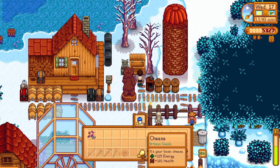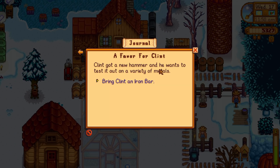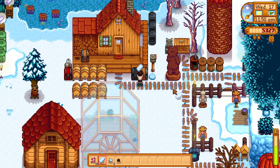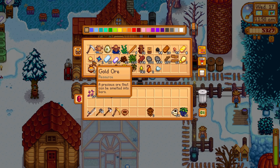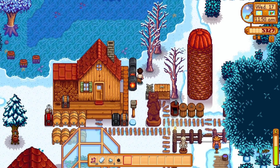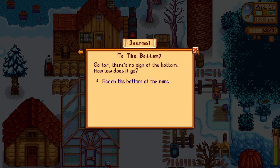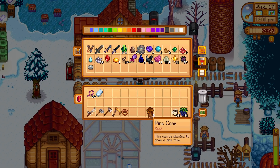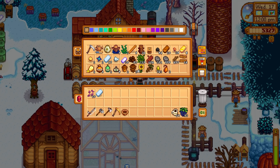I'm going to sell the mayonnaise and cheese, and we've got some good quality apricots to get rid of. Clint just wants one iron bar for his quest - we can sort that today. I've got some ore to smelt. We've still got to reach the bottom of the mines, but maybe we can do some winter fishing first to get a bit of extra money. We've got the fishing rod and some bait.